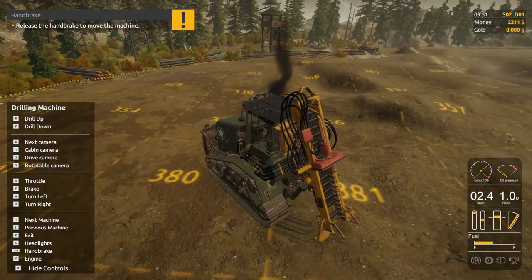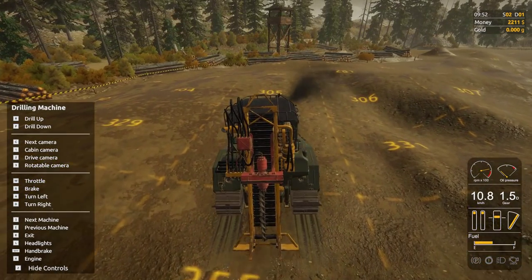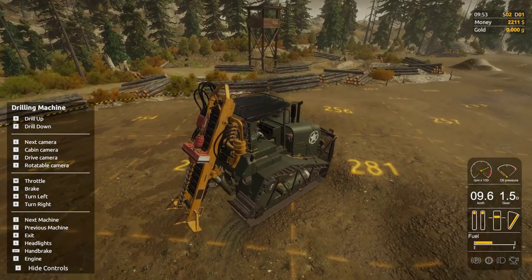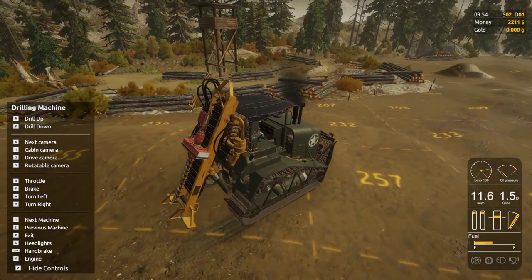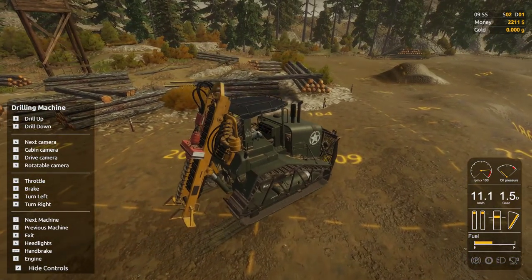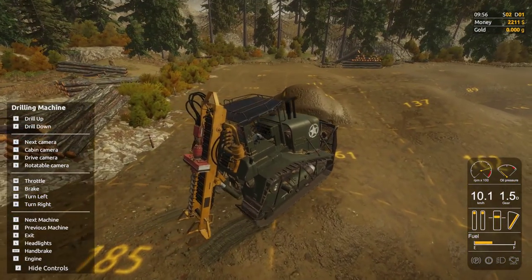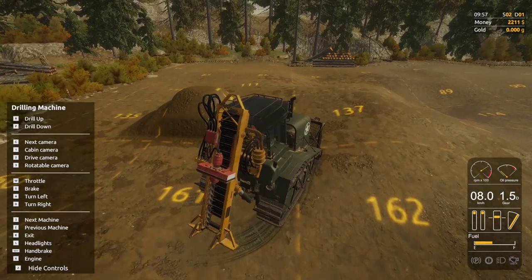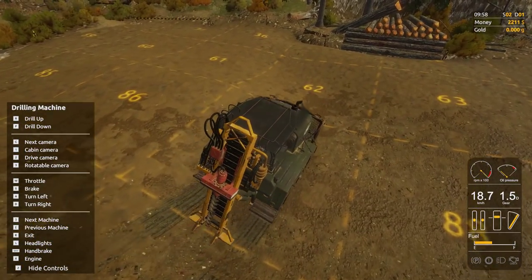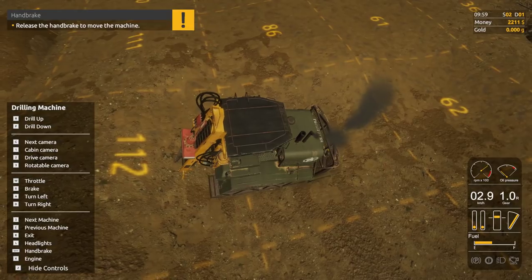I always wondered about this spot way over here, where I used to mine a lot. They made a lot of changes for season two and we saw all the new machines, but this drill machine is the only thing I really care about. Let's check plots 87, 88, and 112. I mined on this side of the map for a long time over here in this little gully. Let's start with 112, then 87 and 88.